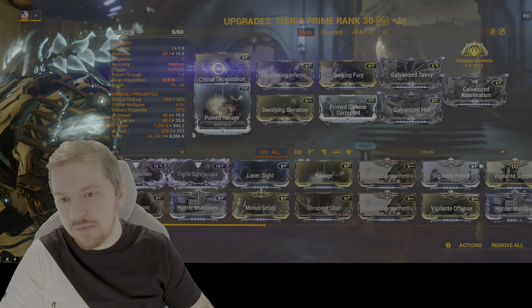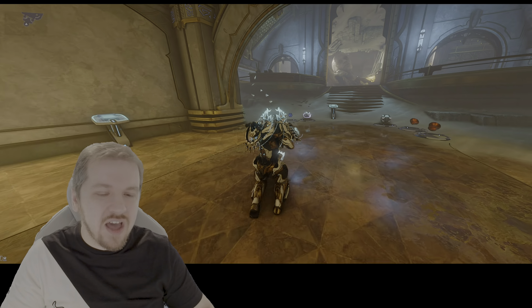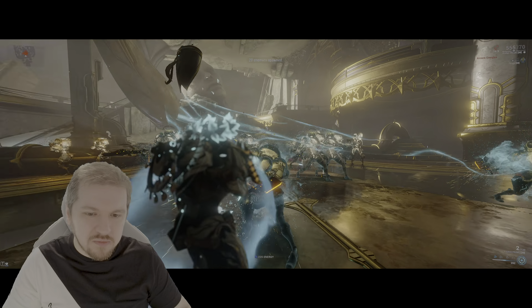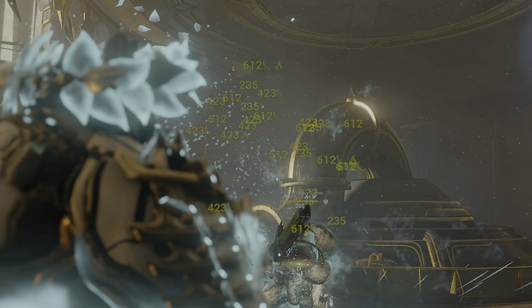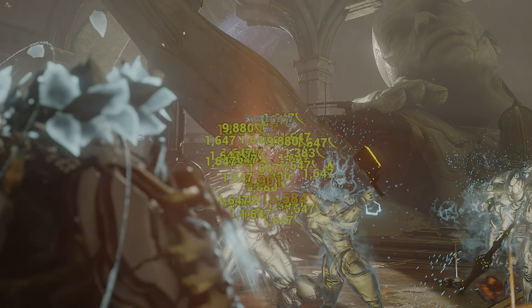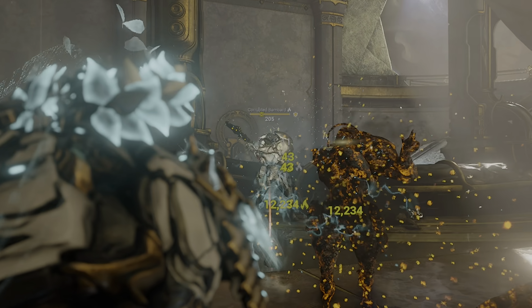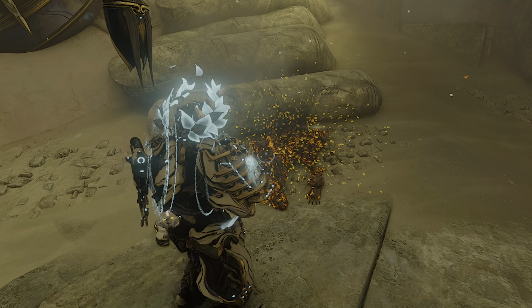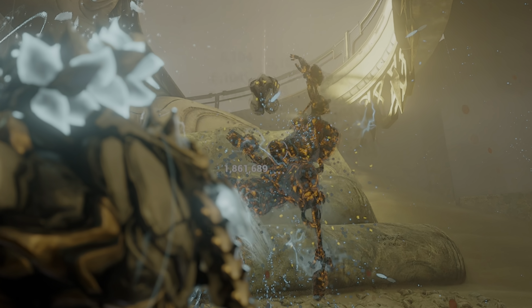If you want to build it into crit, we make a couple of changes. Hunter Munitions needs to be here at 75%, replacing Seeking Fury. Same targets as before — essentially the performance will be more or less the same, only this time we're getting a bit more crit out of the weapon. Butchers still get annihilated. Here's my Corrupted Heavy Goon — a single blast to its head: 250,000. The slash values — the highest I've seen was around 800,000-something. So you don't really need that much for level 200 Steel Path. And yes — 1.8 million. Did I see that right?